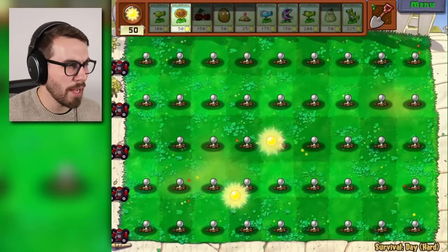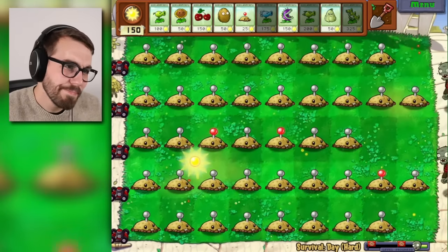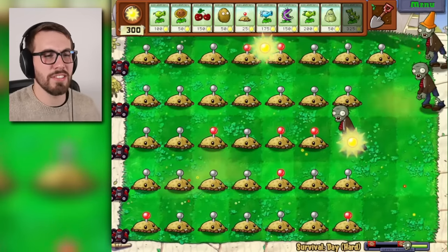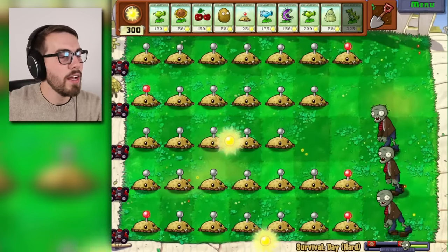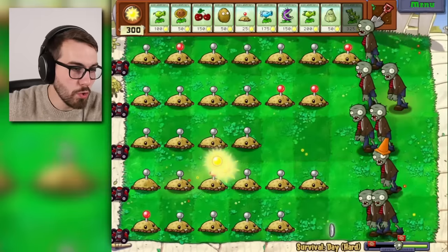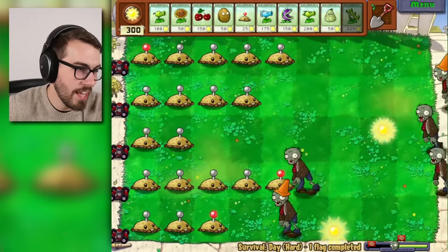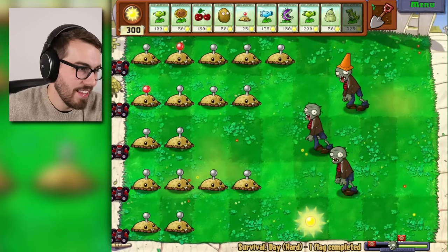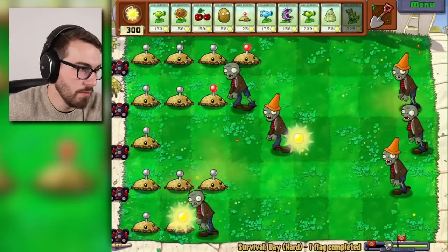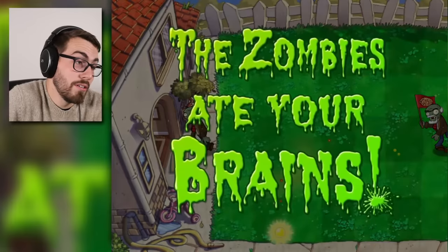Let's do a potato mine, because this is going to be interesting. They can only kill one zombie each — maybe get a couple at once sometimes. That ain't gonna do much, they ain't gonna pay the bills. GG though — you completed one flag. Wow. Okay, next plant is snow pea.